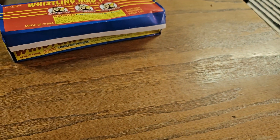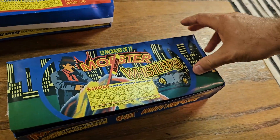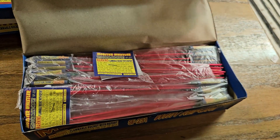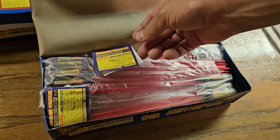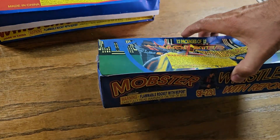Got a box of Mobster Whistlers. And it doesn't say it on the box but if you open them up they say Mobster Whistler with Color and Report. So I don't know if it has a different color — I haven't tried them yet. So be on the lookout for that. We'll probably demo those and check them out.